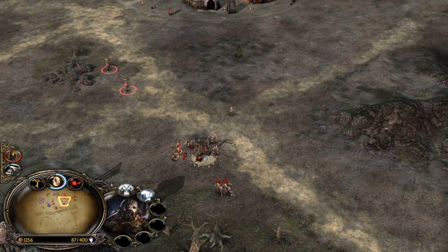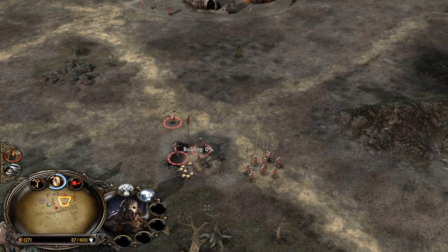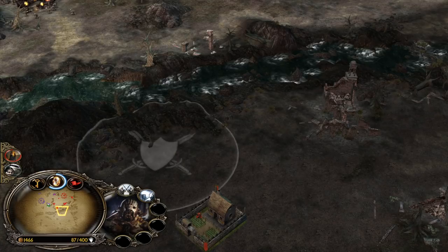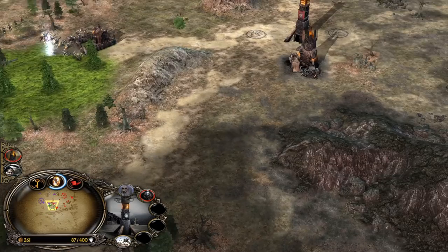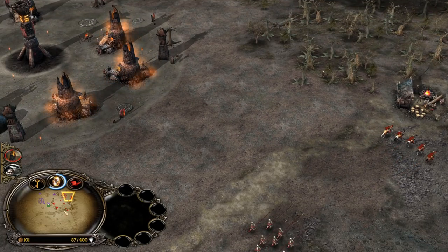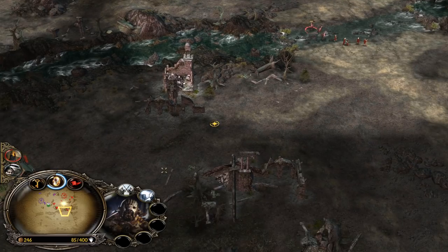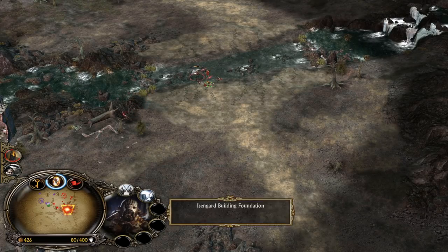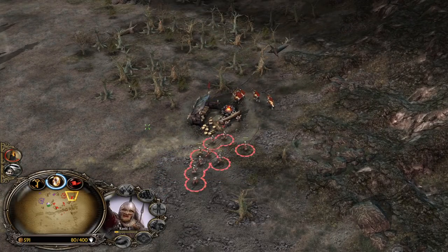The Rohirrim are now forced to disengage. This is a win-win situation — we killed the peasants and forced the Rohirrim to go back. Now let's recruit the fighting Uruk-hai lords, the most cost-efficient hero in all Battle for Middle-earth games. Just kill those peasants all the time and put some counter-pressure with the Berserkers. They also deal a great amount of damage to enemy structures — with them you can take down enemy farms a little bit faster.